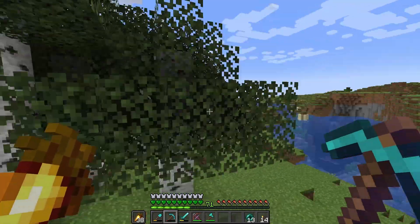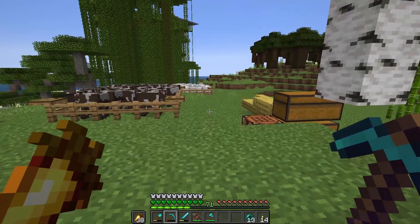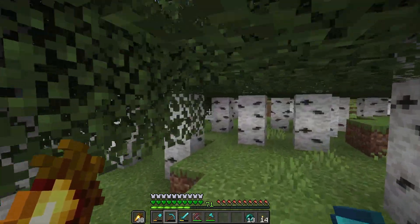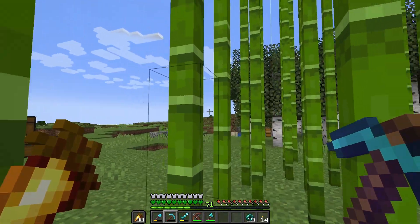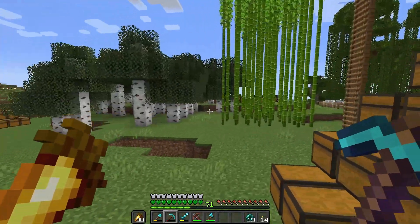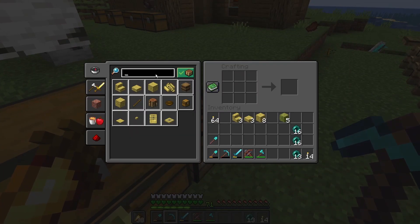I remember seeing some mountains and since 1.19 you're able to have the same seed as before, so all that should be the same over there or similar at least. We might be able to find some mountain ranges to look for cherry blossom trees. Oh man, there's so much to check out. What about signs?